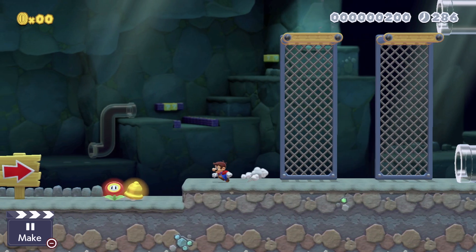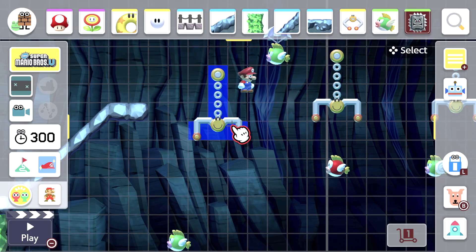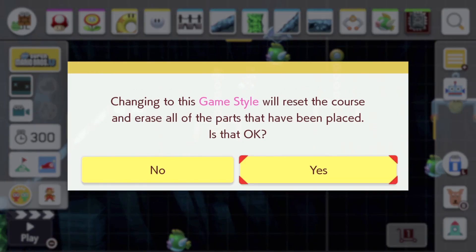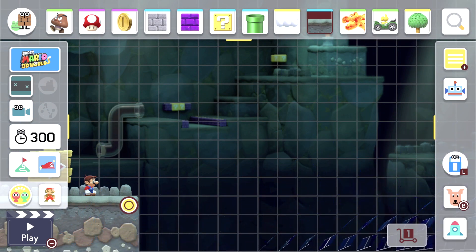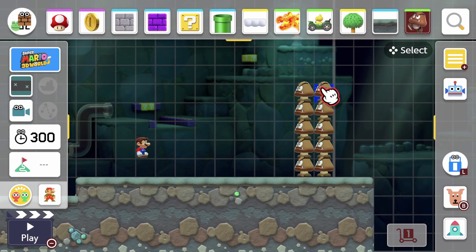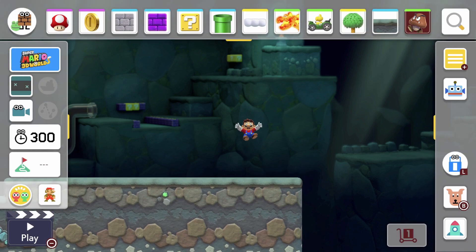Just remember: 3D World is a separate game style. You cannot convert your 2D world into a 3D world — any attempt to swap wipes entirely all of your work. But no worries, because before that the game will inform you with a big message box asking if you want to erase everything and start again with the chosen style. There are a few things missing in 3D World, though: no vines, and you cannot stack enemies on top of each other like in the 2D world. The lack of these elements doesn't ruin the experience, but you do stay under the impression that something is missing.